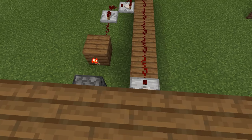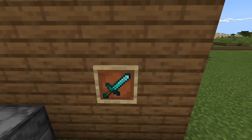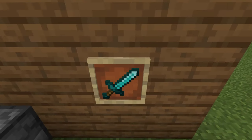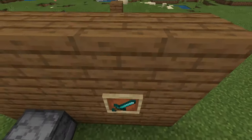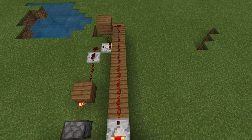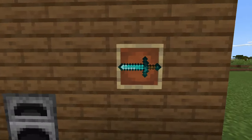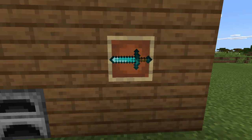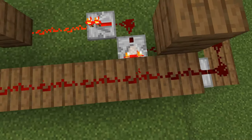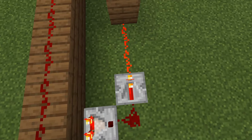Let me show you how it works. Redstone comparators can read an item frame — this is at one and it powers one redstone. Turn it twice and it powers two redstone; three times it powers three, and so on. When I get to my desired position — say position five — it's powering five redstone, and it comes over here activating this redstone comparator.